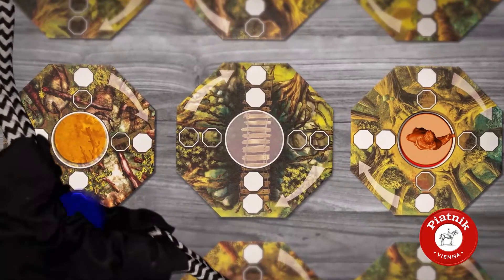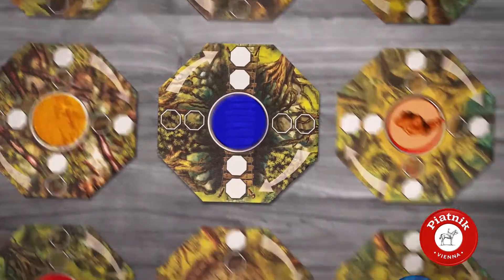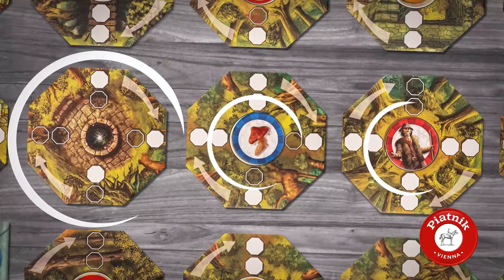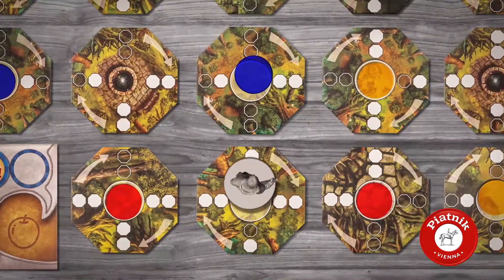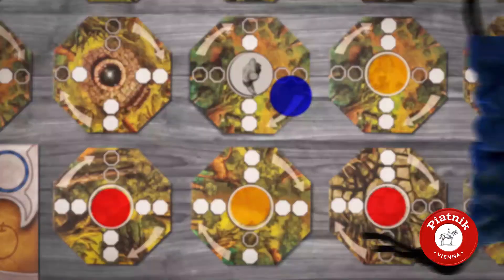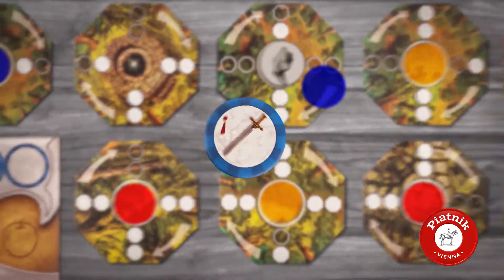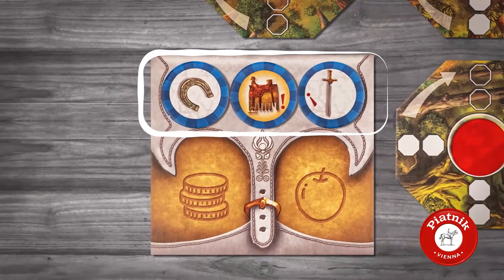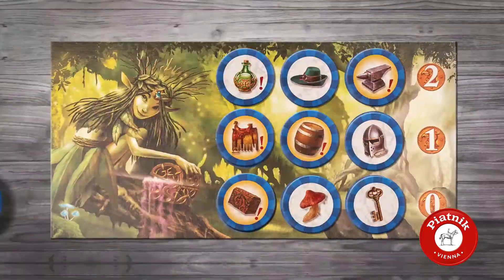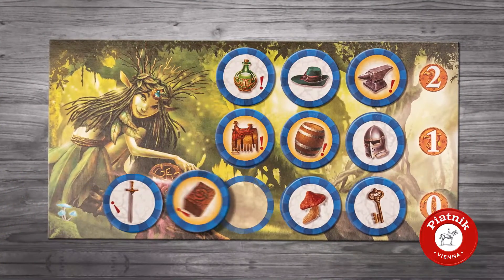The tile that you left needs to be refilled with an action token unless it shows a well or has an object token or a character token on it. If you land on a tile containing a blue action disk, draw one object tile from the blue bag and either keep it in your haversack, where you can store maximum three objects, or lay it on the tile, or buy another object from the fairy board.